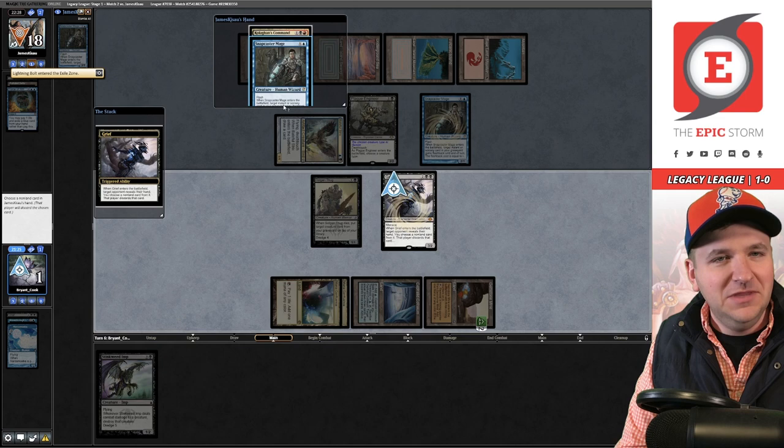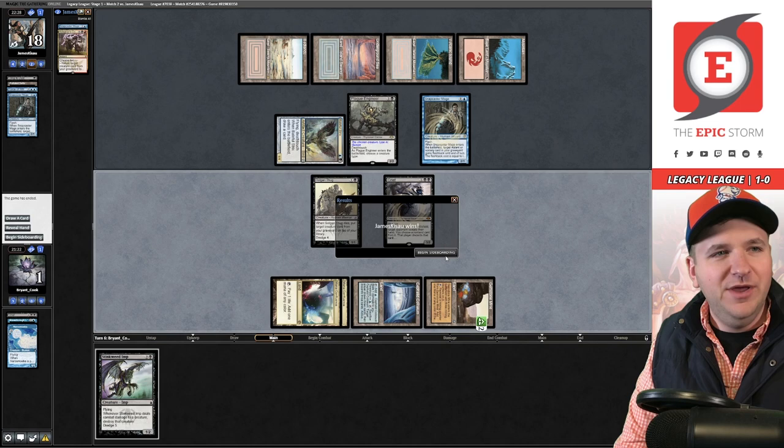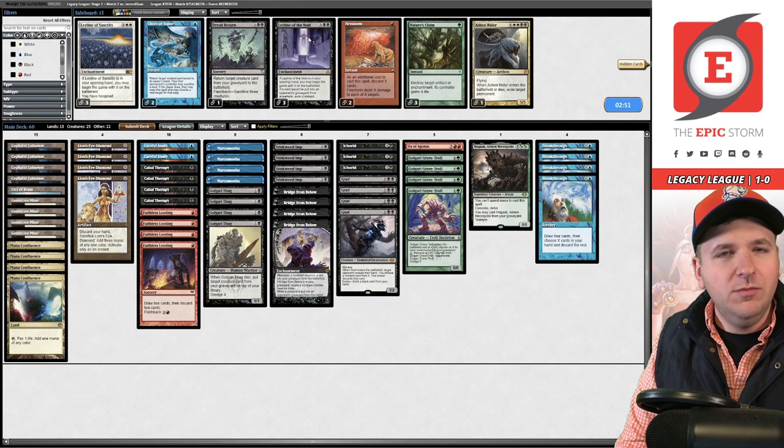They're not a deck I'd expect to have Leyline of the Void, so I won't board in answers to it. I'll just resubmit the same 60. Game two — unkeepable hand, so we mulligan.